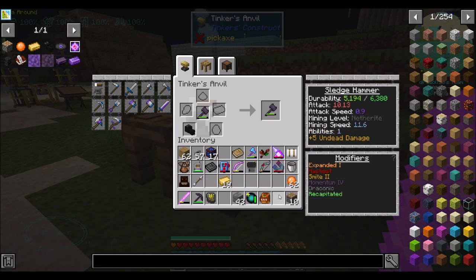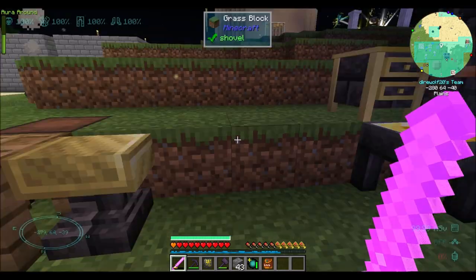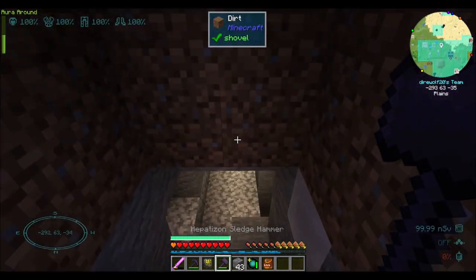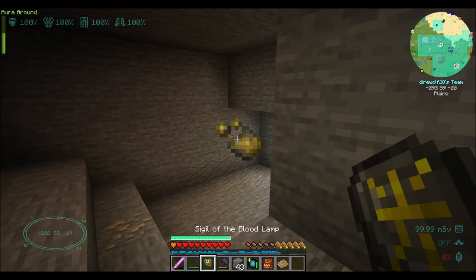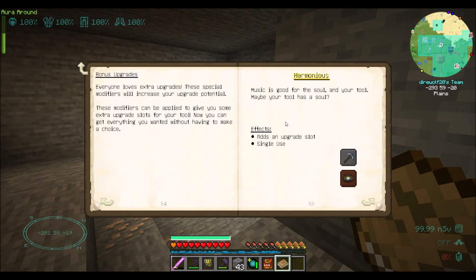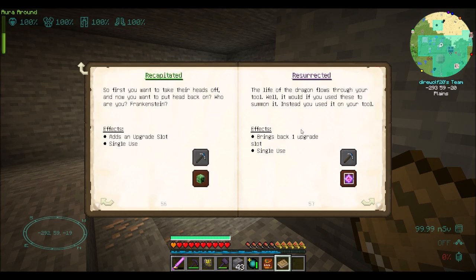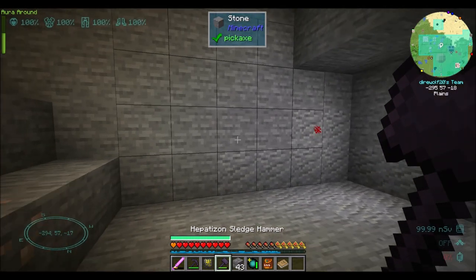And then we should be able to do this, this, and that — and that will be Expanded Two, which should be the most we can do. Because I think the only additional ability slot is from the dragon head. We can probably validate that in the materials book. That adds extra upgrades. I don't see a lot in here about abilities, so that information might be somewhere else.